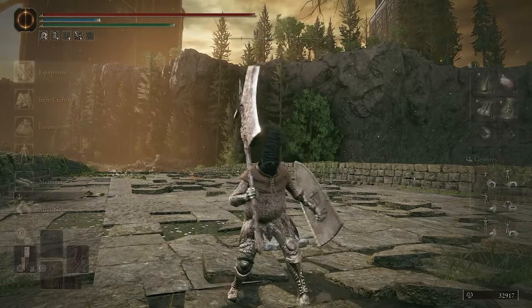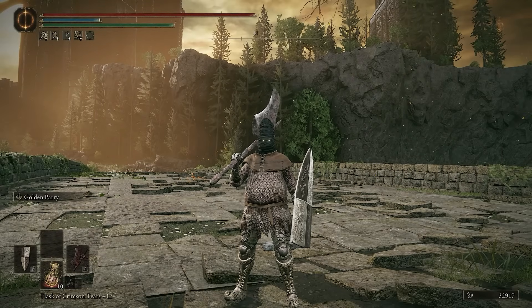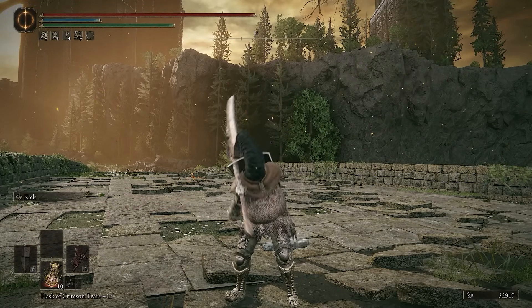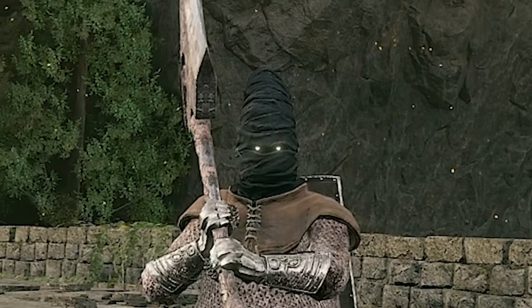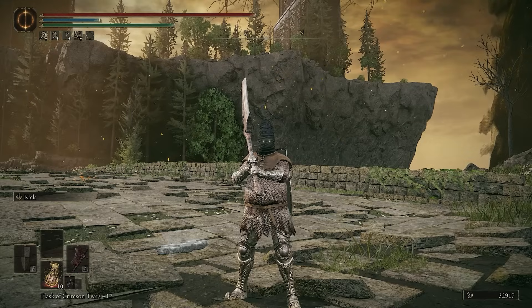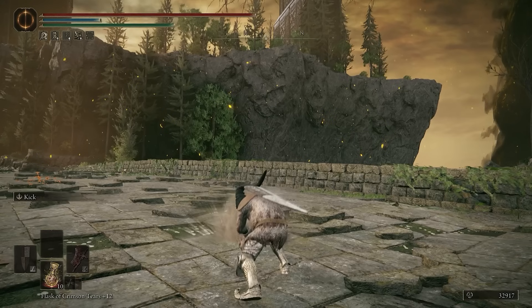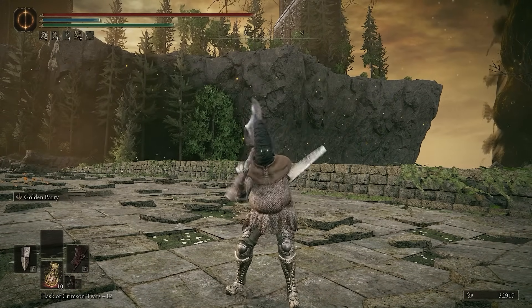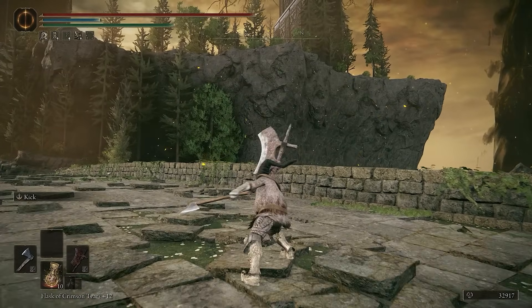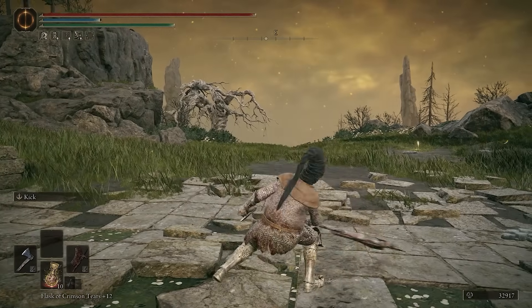We're using a shield to parry people. Because the Executioner's Greataxe, which is our main weapon, has 115 critical. So any real backstab or any real riposte will do massive amounts of damage. I also like to have the kick on this so I can open people off of shields. And if I kick somebody, you also get a free R1. I didn't know that before today, but one kick is a true combo into an R1. But generally it's probably better just to trade. I also have a hand axe — it's nice and quick to offset the lack of speed of the heavier weapon.